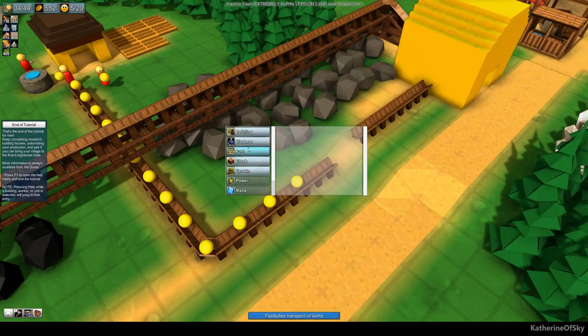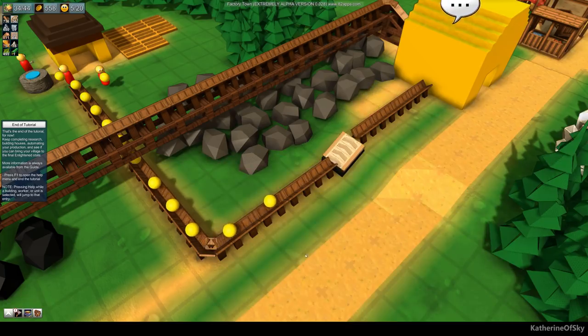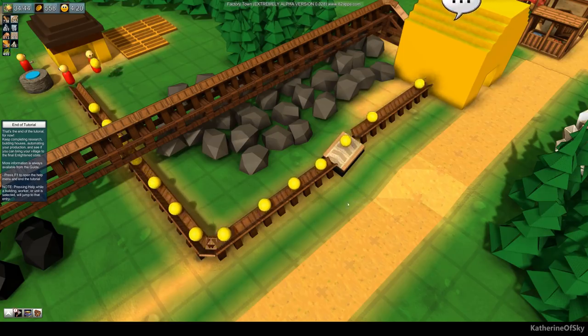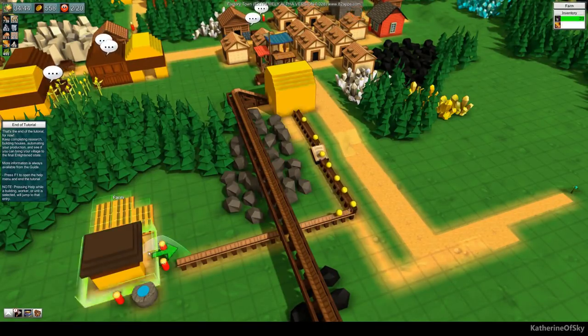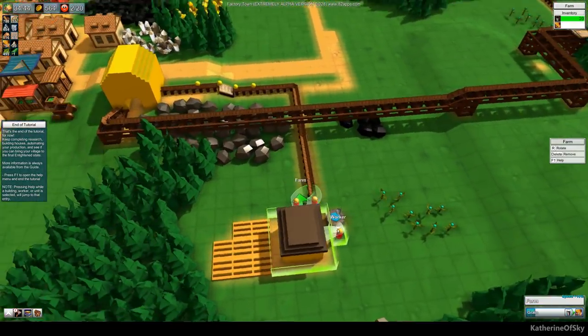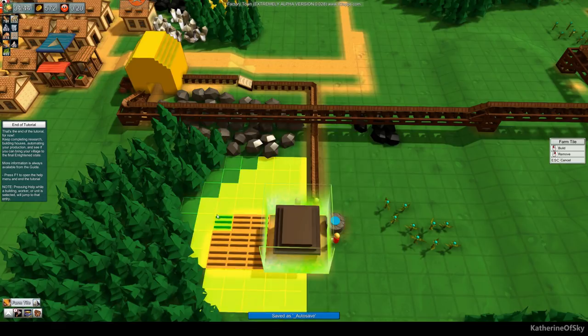That's the important part, and this thing is going to have plenty of stuff. There we go — so now the farm is making things. We're just short on farm tiles. We need to definitely build plenty of farm tiles here to make this farm work at maximum capacity. We may need to build even more farms.